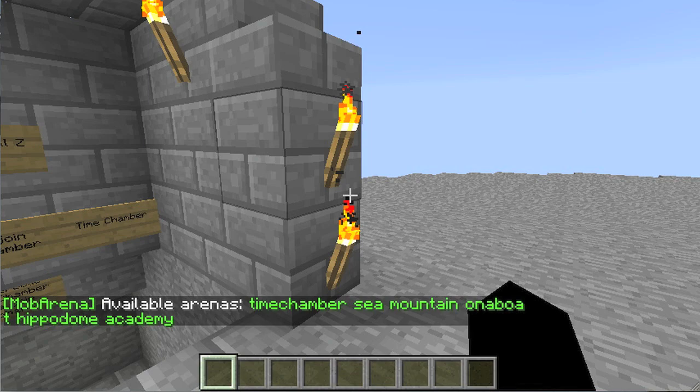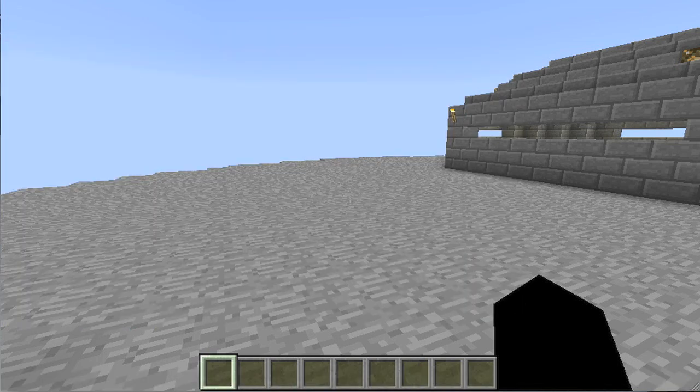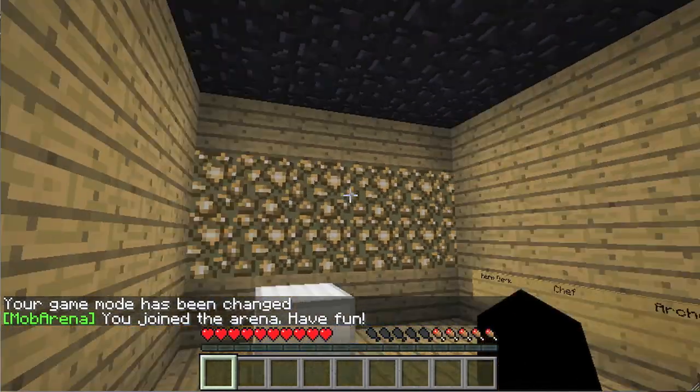So the arena list comes up: Time Chamber, Sea Mountain, On a Boat, Hippo Dome, and Academy. Now what you do is type /ma join and choose one of them. I'll choose On a Boat. So you type /ma join on a boat - and remember, all commands you have to put slash first.